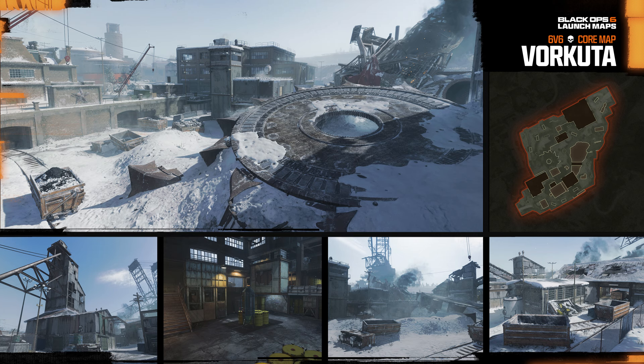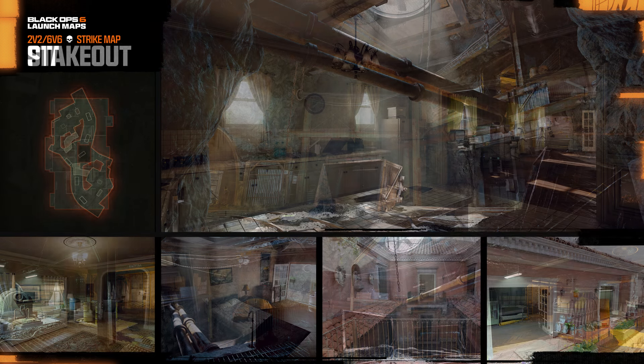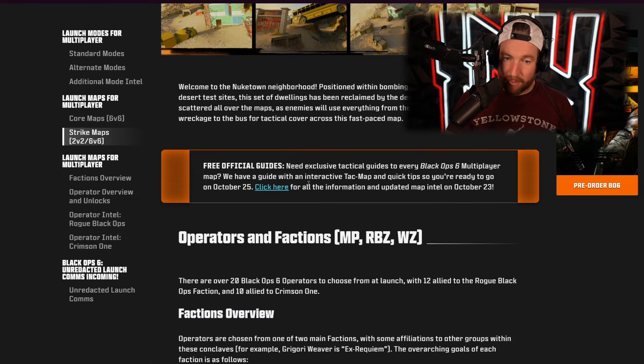We also have the strike maps, which include Gala, the Pit, and Stakeout — all available as 2v2 and 6v6 — and Warhead. We are also going to be getting Nuketown coming very, very soon.